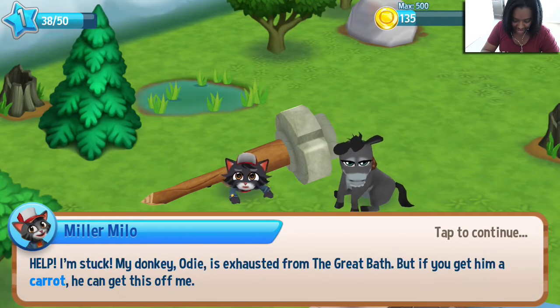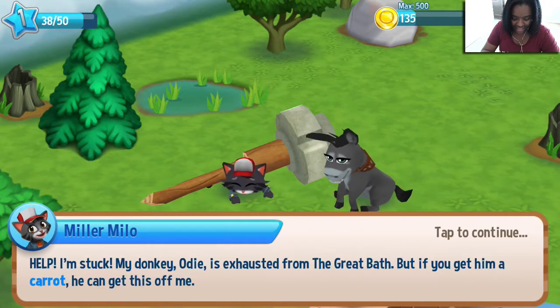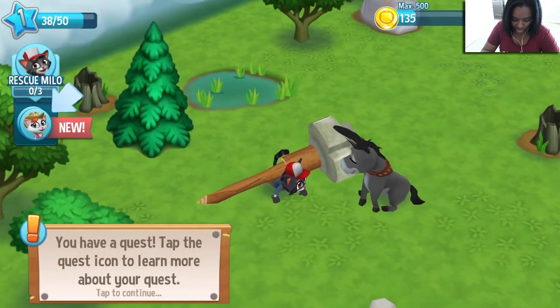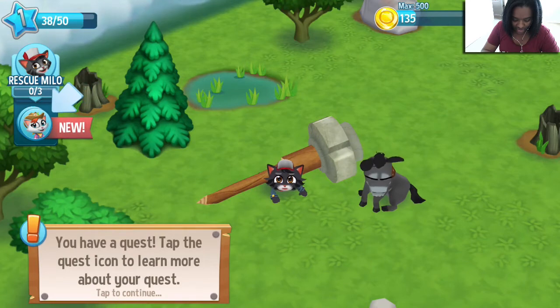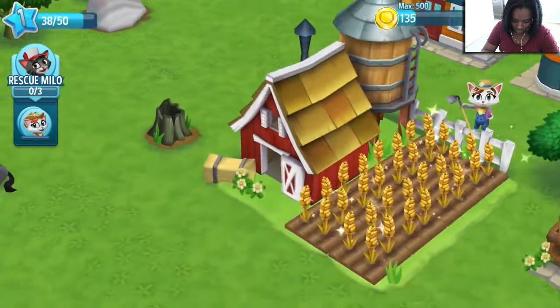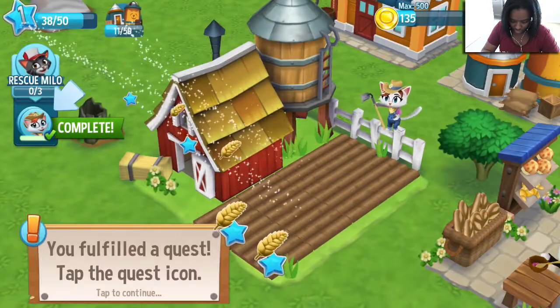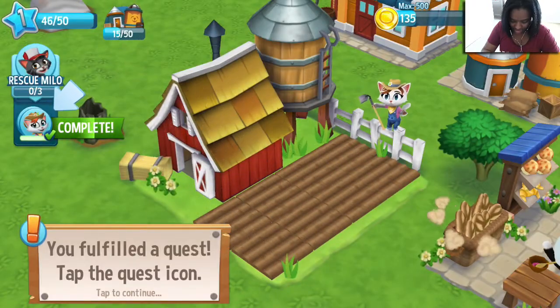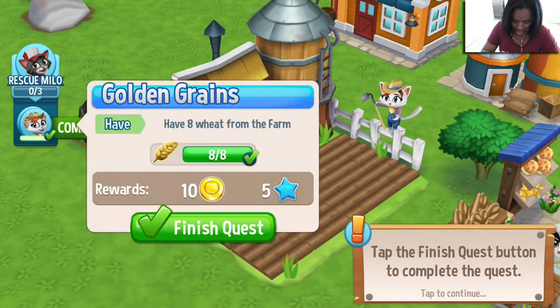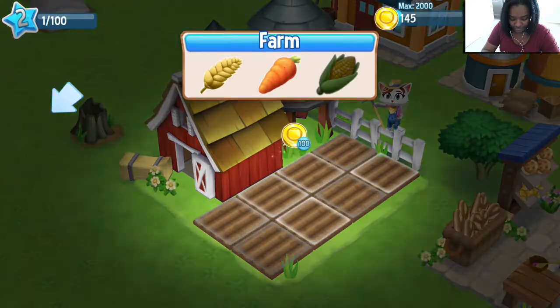Help, I'm stuck. My donkey Odie is exhausted from the great bath. But if you get him a carrot, he can get this off of me. Where do we get a carrot? You have a quest — tap the quest icon to learn more. Alright, have eight wheat from the farm. I finished quest level two. Now available: carrots and cow feed.